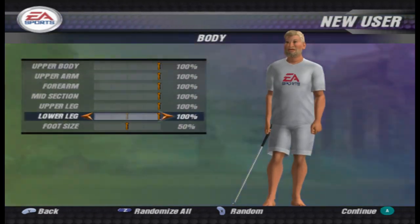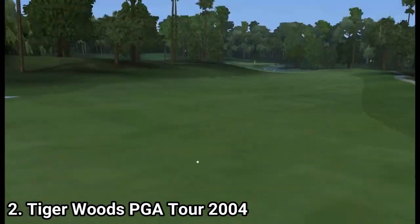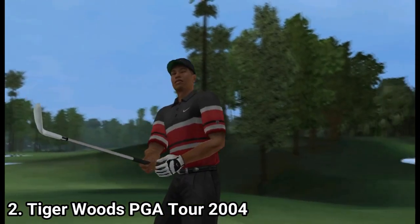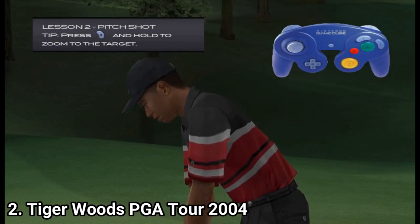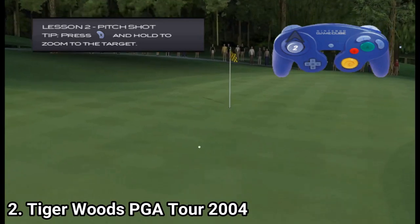You get all the other game modes from the previous game with all the different variants, meaning you can play one-off rounds, matches and skins games, or team games like basketball or football. There's also battle golf — a mode where two players go head to head to try to win each other's clubs.